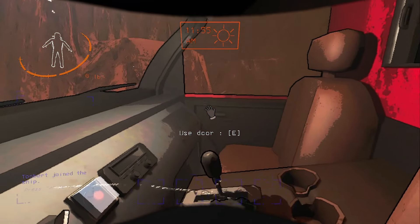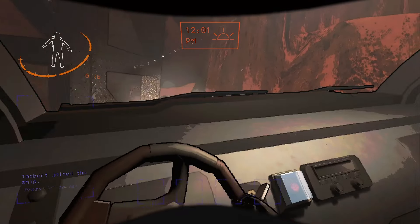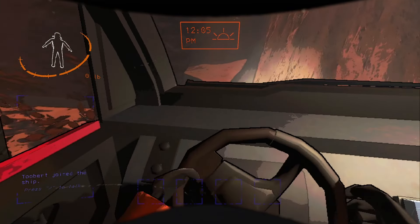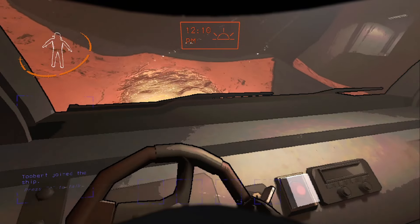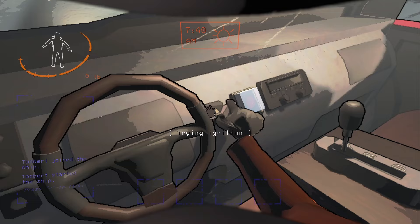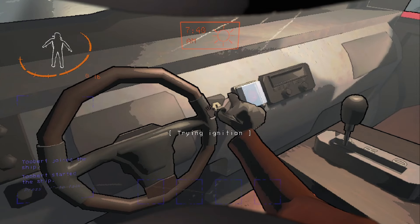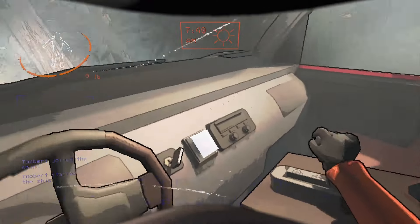There are two ways the company cruiser can be destroyed during your journey. The first way is through collisions — that is, collisions with monsters and also collisions with the environment. Something to note is that some pieces of the environment, such as trees, can be destroyed by the company cruiser to help you clear a path.